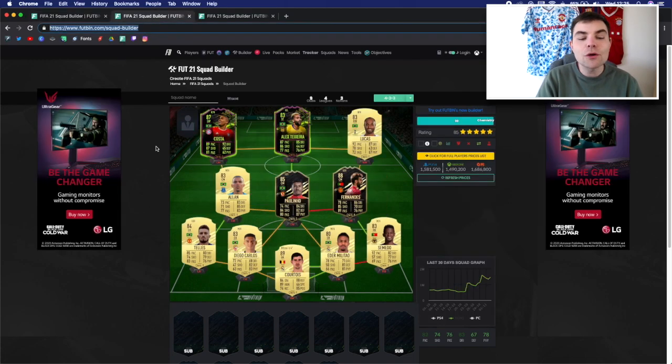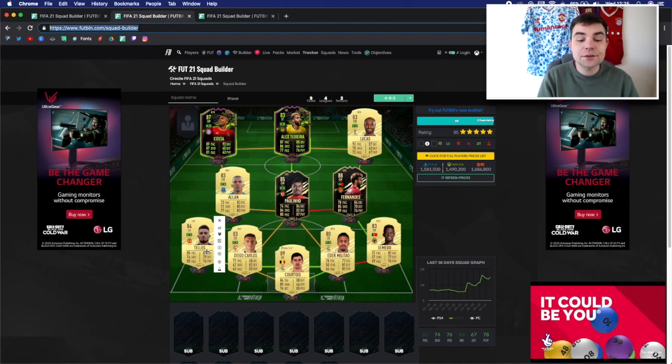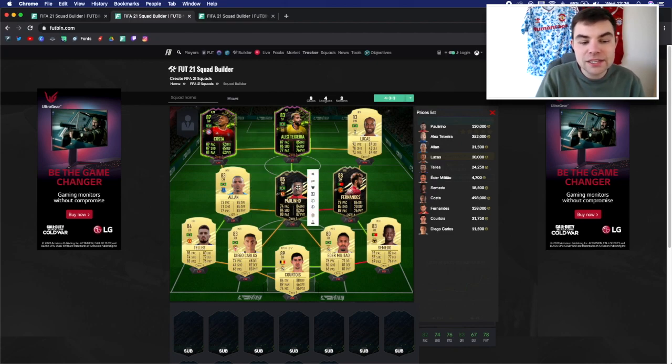Moving on to the 1.5 million coin team. You might think we cheaped out on the defense going Diego Carlos and Edma Letao, but that allows you to try some new Rule Breaker cards which I think are really overpowered. We've got Courtois, Tomeiro, Edma Letao, Diego Carlos, and Tellez in defense. Not too much difference from the previous defense — you're losing Gomez and Sanchez, but Diego Carlos and Edma Letao are very effective for a lot of people in this game.